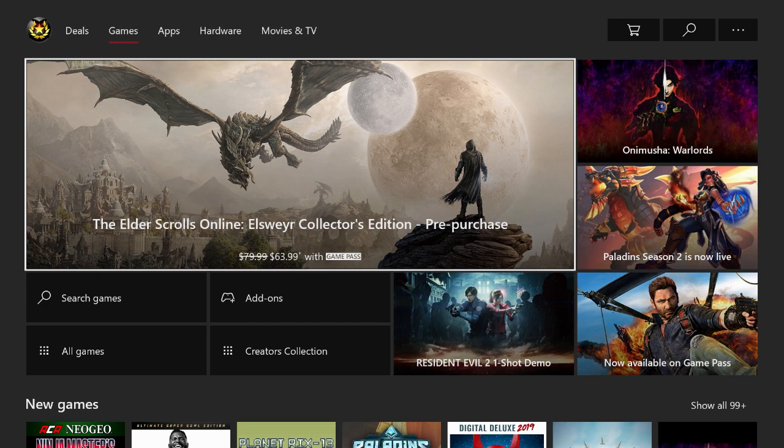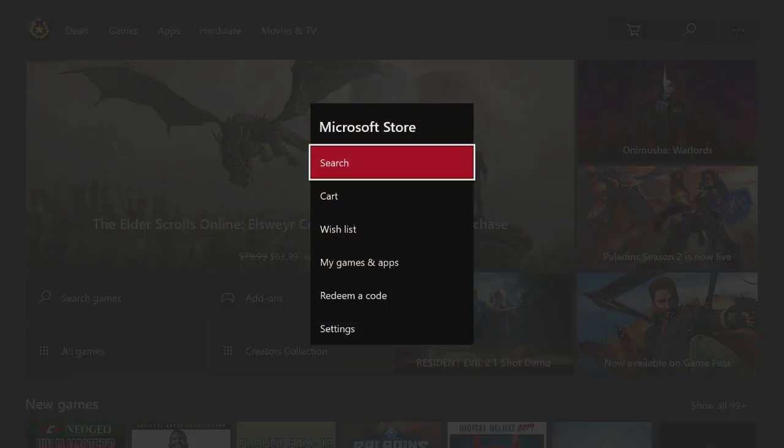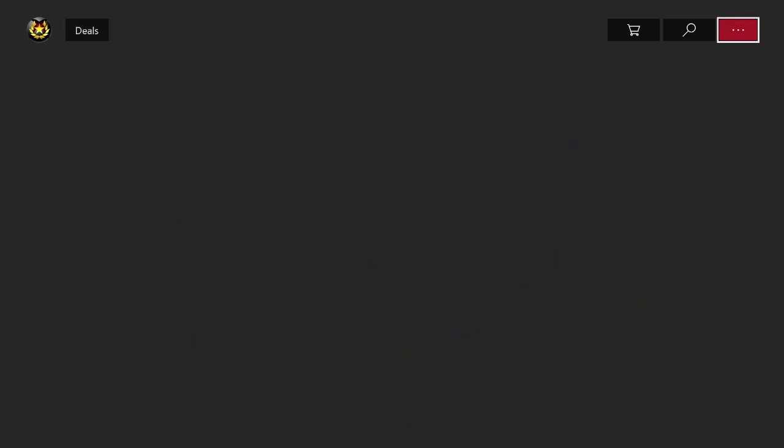Once the store loads into the game page, just up here in the top right hand corner there's a button with three dots in it — you're going to want to go ahead and click on that. Then come down here and click on Wishlist.